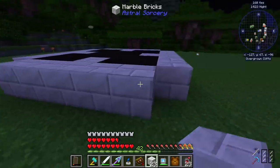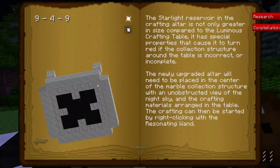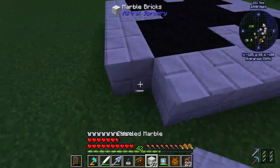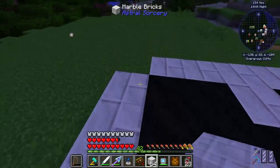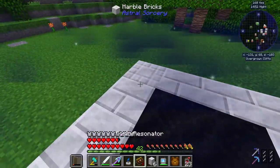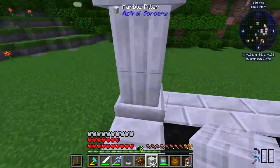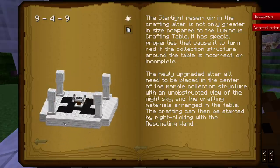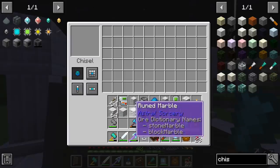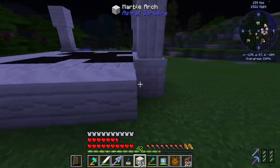I'm going to go through here step-by-step on how to build this thing because I know some people struggle with understanding how it's built. The structure is going to use the same block as these top pieces, which are the chiseled marble. So we'll go ahead and put the chiseled marble in the corners just like this. Then there are these really cool blocks called marble pillars - they're going to be two blocks tall in each direction. On top of that goes some more chiseled marble. We're almost done building the structure - it's pretty simple.